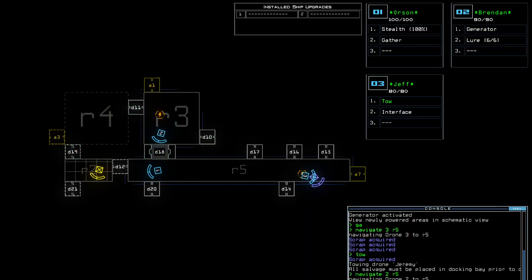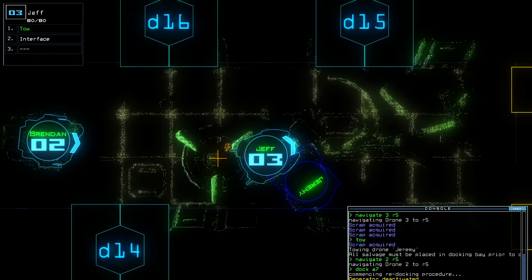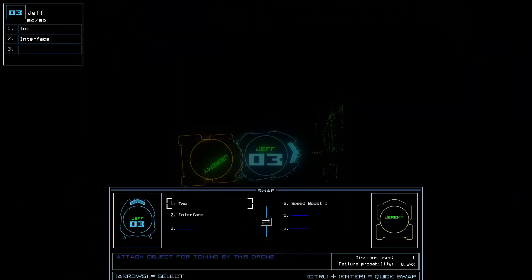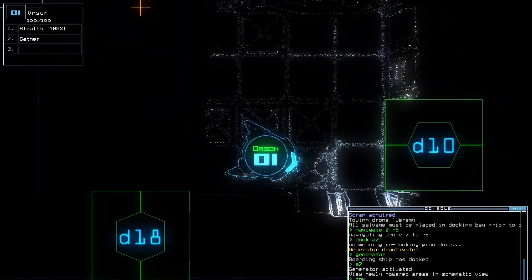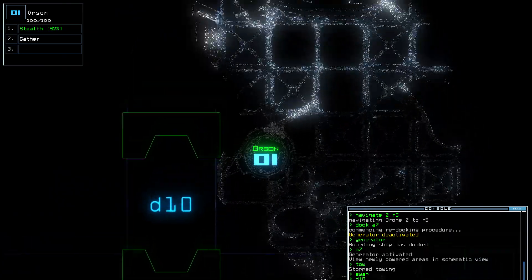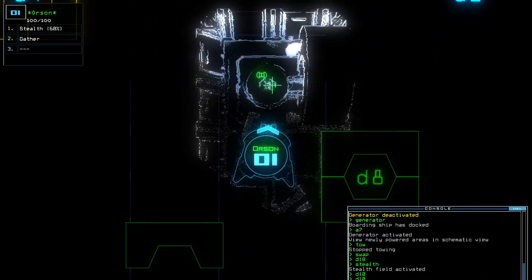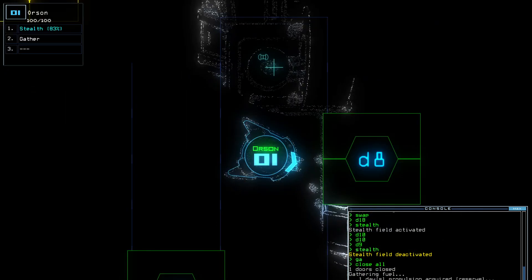Nav 2 R5, dock A7. I'm thinking we want to open this area first. Let's see what this looks like. I'm also trying to see if there are any interfaces. What's the module here? Speed boost — that could be quite good. Do I see any slime? I don't. I don't hear the buzzing sound but I can't risk not using the stealth. What is that sound? I heard something. D10. D9. The fuel — let's turn off the stealth and get it. You can do a command called 'close all' to close all the doors. We got ourselves some extra fuel. Very good.